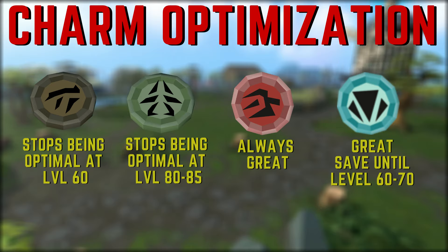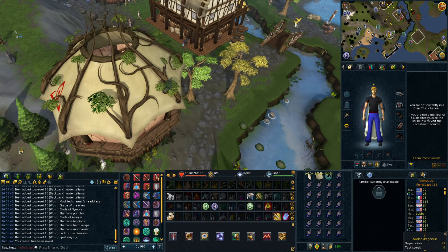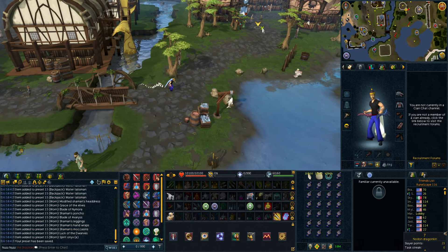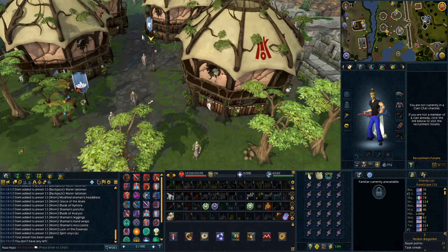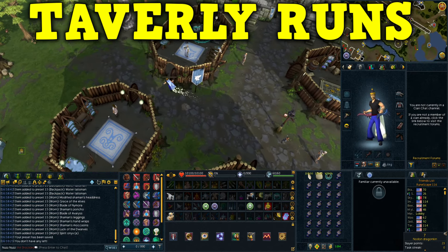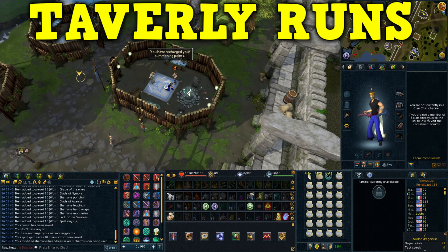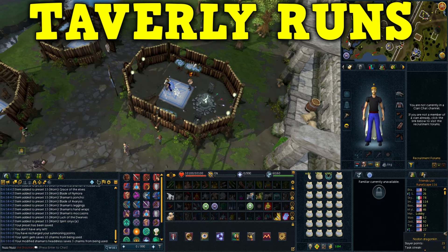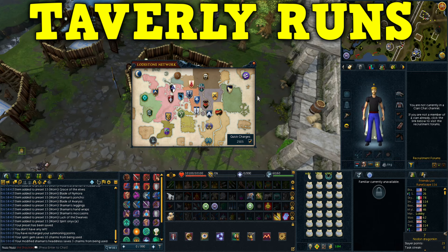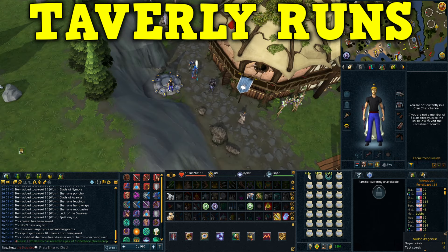Now we're going to get into the four main obelisk training methods. This is going to show you four different ways to train summoning and create your pouches, since summoning consists of running from a bank to an obelisk, crafting pouches, and repeating. The first method is the low level and super simple method: running from the bank in Taverley all the way to the obelisk and repeating. This can be done from the moment you start training summoning with no requirements.